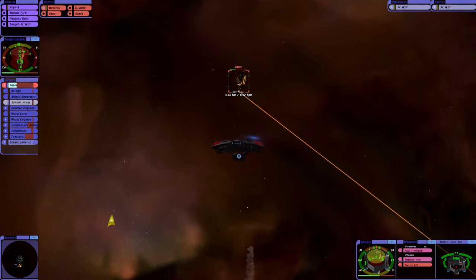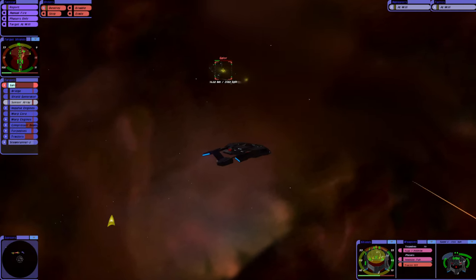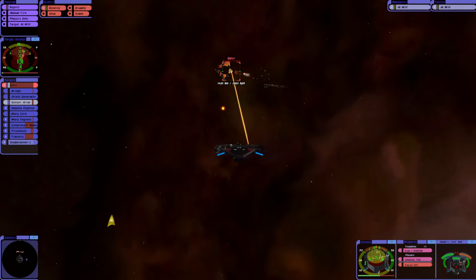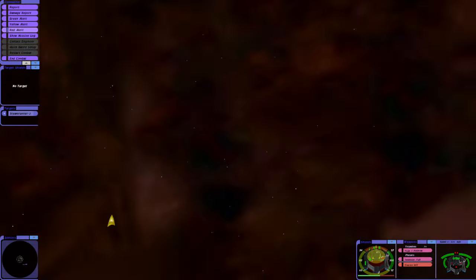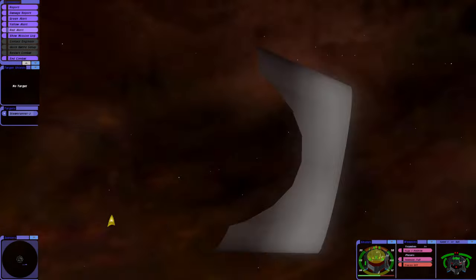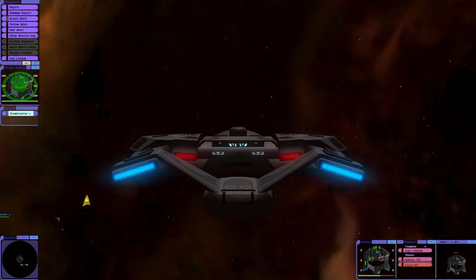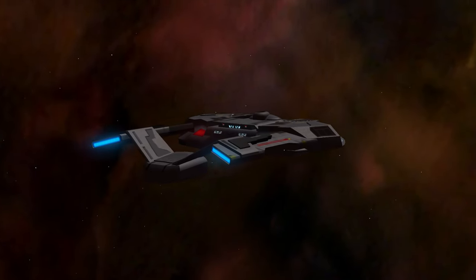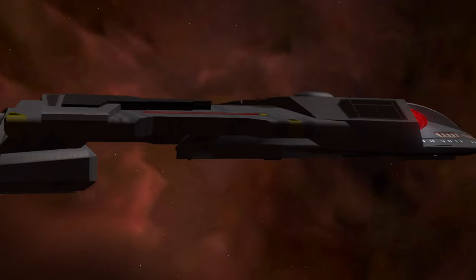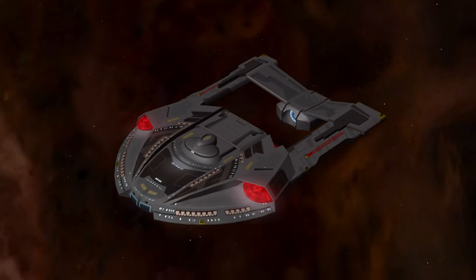Our aft dorsal shields aren't doing too brilliantly. We are the distraction at the moment. Oh, we've got them! We've absolutely got them — look at that. It's a nice looking ship. Green alert. Standing down. If you enjoy this little scenario, do let me know in the comments below, and do let me know if you'd like to see any more battles in Bridge Commander Remastered. Thank you very much for watching. Cheerio.